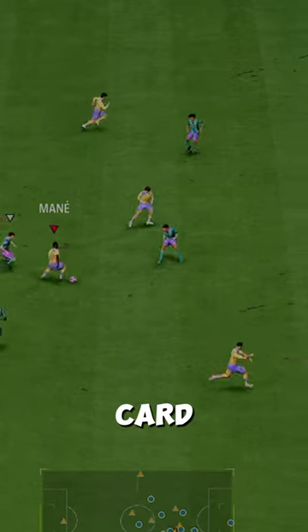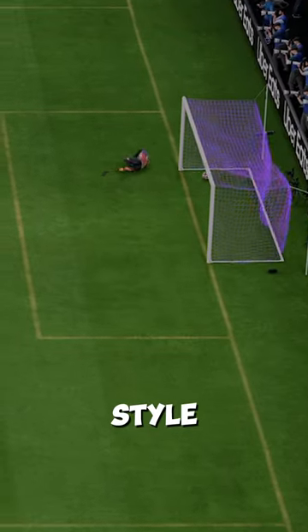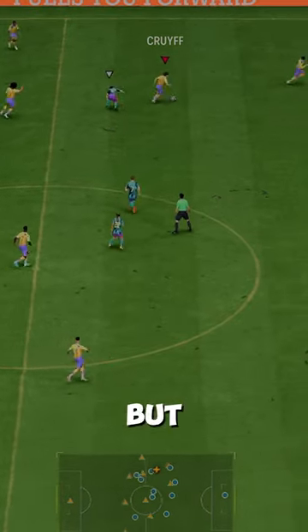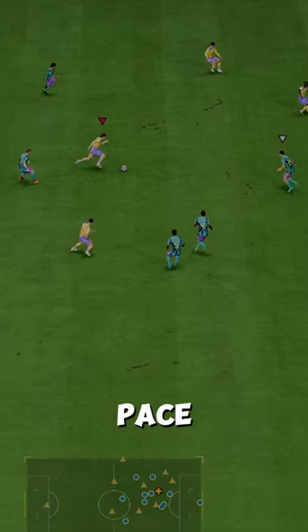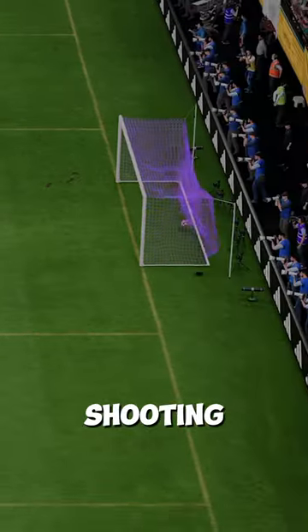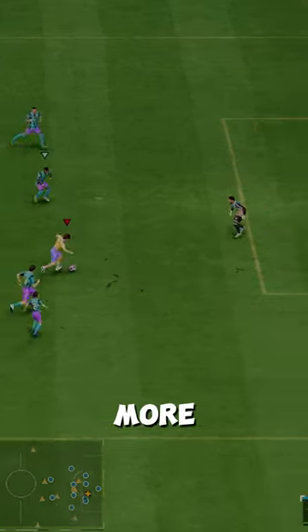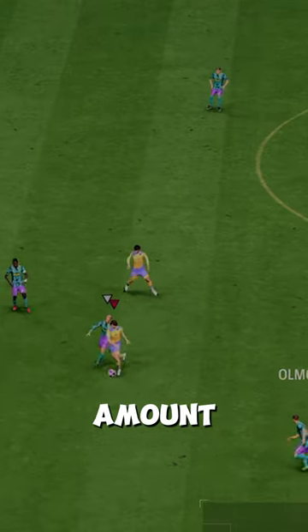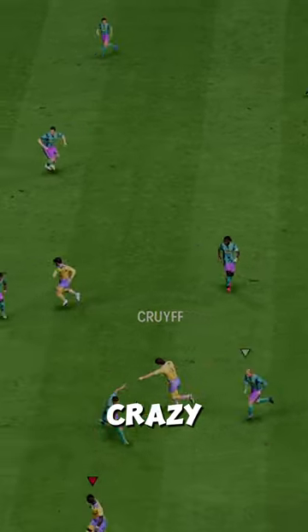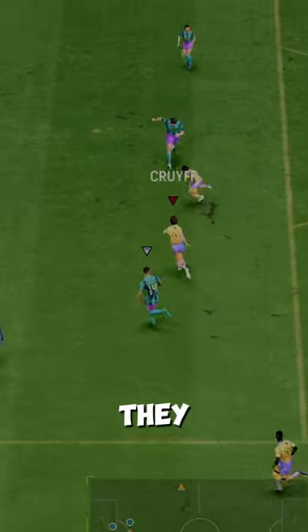Hell yeah — this card is an absolute beast. And weirdly enough, you should give him an anchor chem style even though he's a striker, to boost his physicality and basically max out pace. This guy has max shooting with finesse shot plus and power shot plus. How much more cracked can you get? His shots also have a ridiculous amount of dip — it's actually crazy. Makes it go up and down right over the keeper, and there's nothing they can do about it.